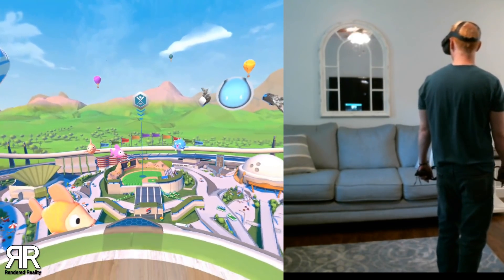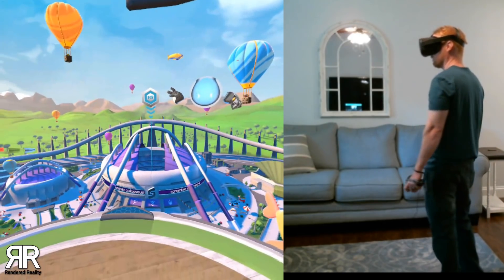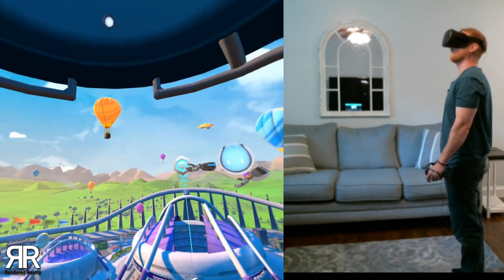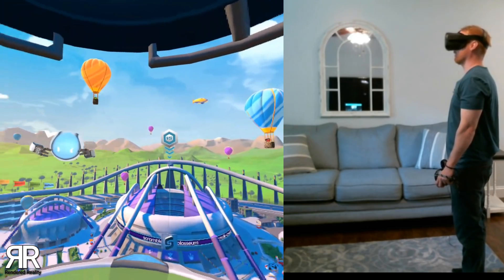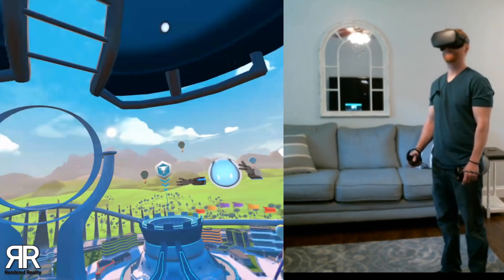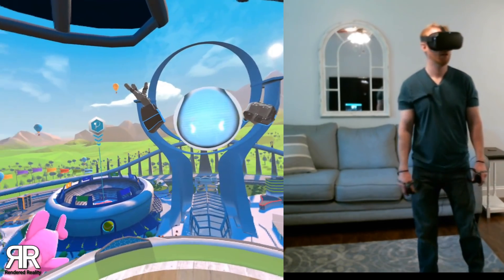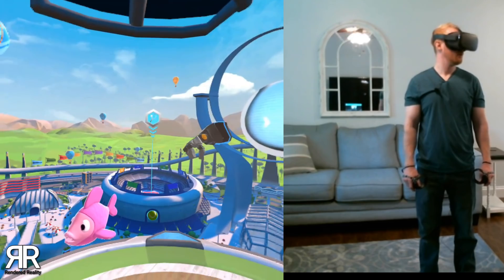Each sport has a training, challenge, and quick play mode. You can also compete against other players in quick match or custom online multiplayer games. And don't forget to visit the Hall of Champions, where you can check out the achievements and trophies you've unlocked. Look around the complex and choose an activity to get started.